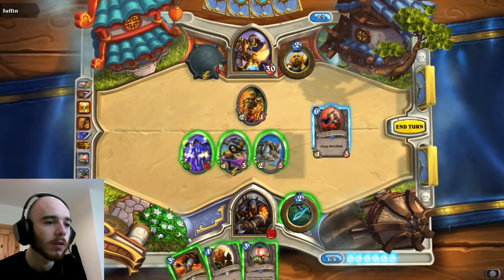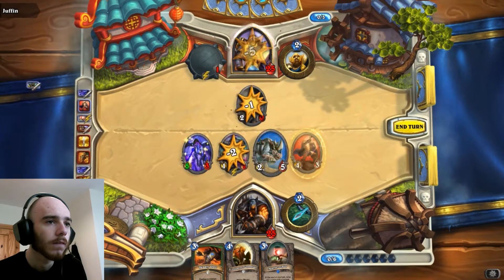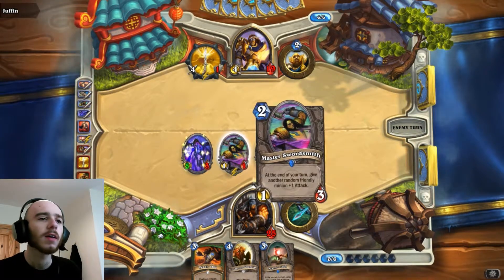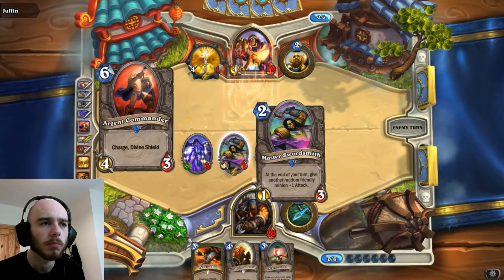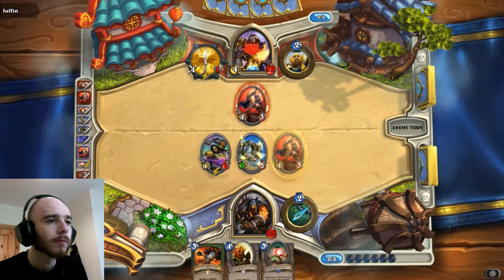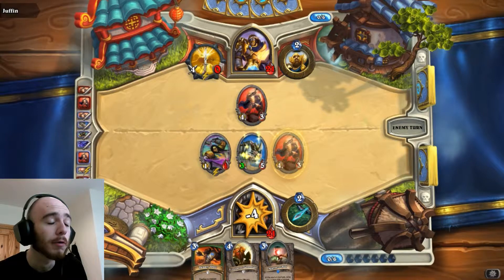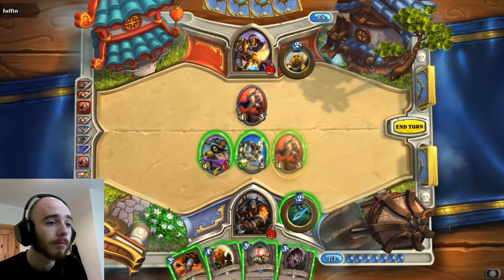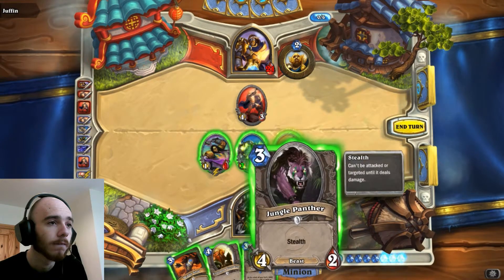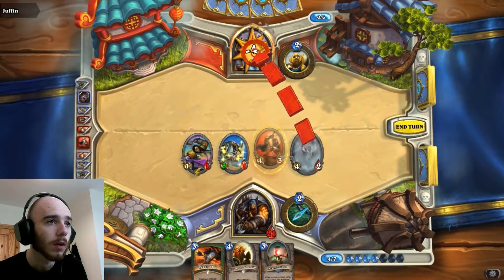This guy has Charge and Divine Shield. Get in there and do as much damage as we can. His health is so low, you're pretty much guaranteed to lose him anyway, so I've no problem using him to knock something down. He went directly for me. That True Silver Champion is a pain because it heals him as well. That's a beast, so it'll have Charge if I play it. I may regret that but it got rid of it at least.